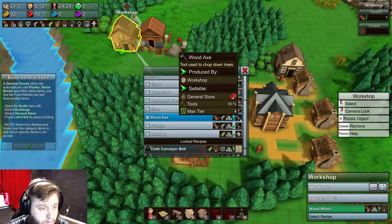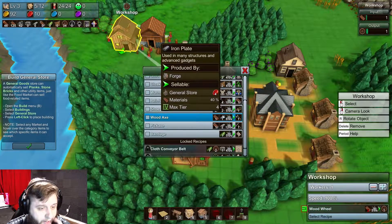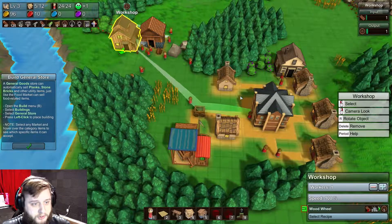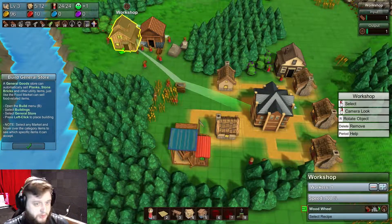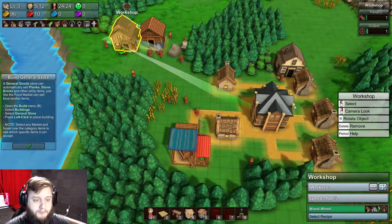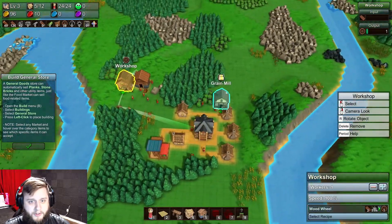Oh, a wood axe - that's actually quite helpful. I need iron plates, which means I need iron. So really I just need to mow down this lot of trees so that I have a good area to build in, and then I'll start getting some tools and other things going.